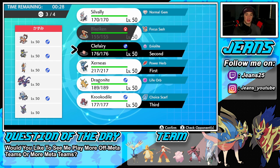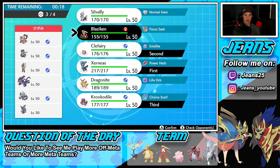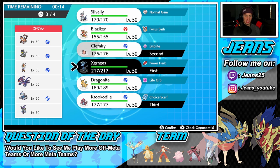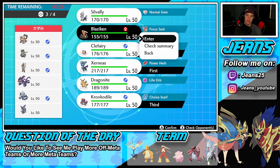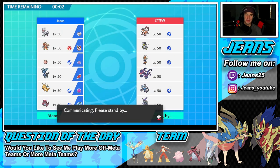I'm thinking about the Focus Sash and Inner Focus on Blaziken. Fairy is going to hit us both, but Blaziken is really good with that Swords Dance and Protect with Speed Boost — I just really like that late-game as well. I'm going to roll out with Blaziken. Let's hop into our first battle and look for a win.